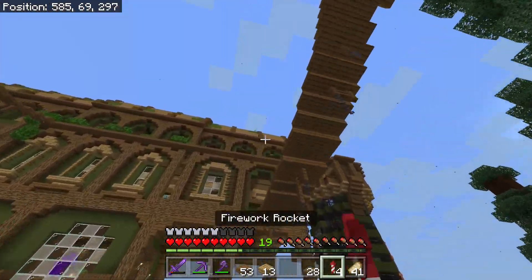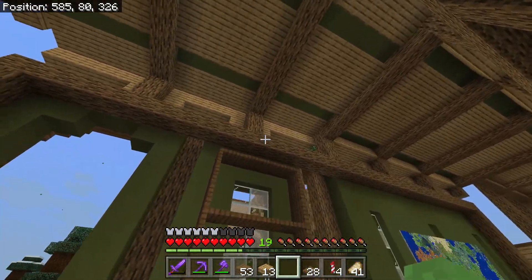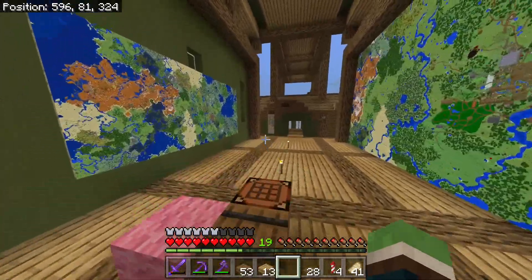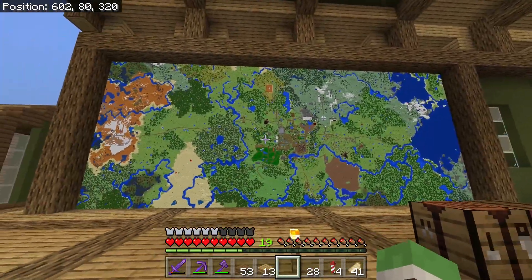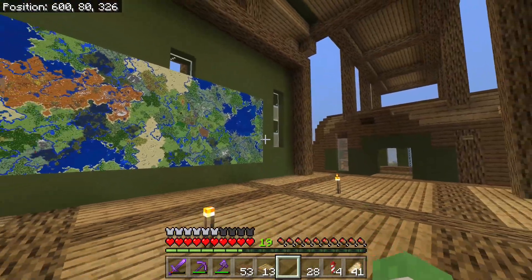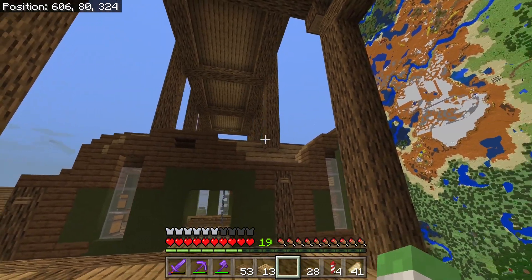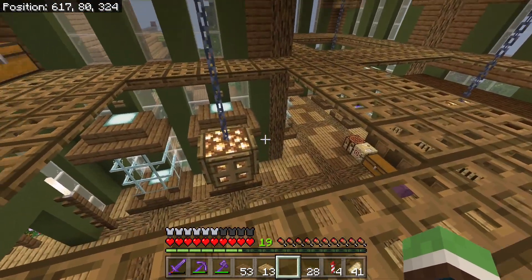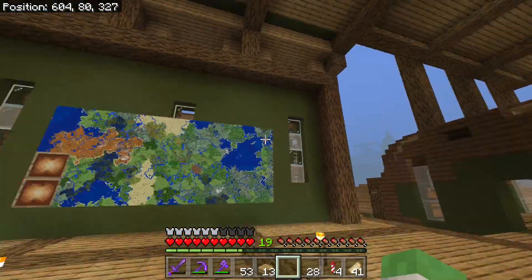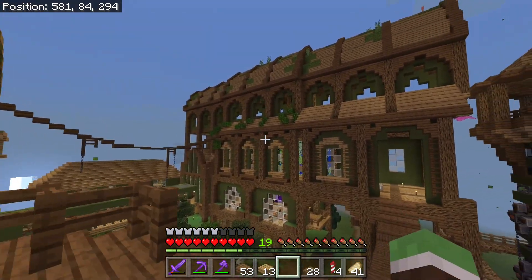I'm trying to finish up these windows and make this look a little more structured up here. This map room — I don't really know what I want it to look like. I'm thinking about moving this map over there and then turning this giant wall into something. I don't know what to do with this. I'll just put a wall right here. But I am happy with the way it has turned out today — it's just a nice little vibe over here.